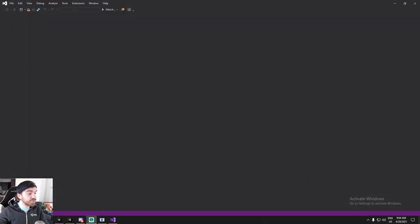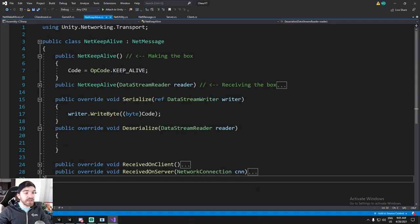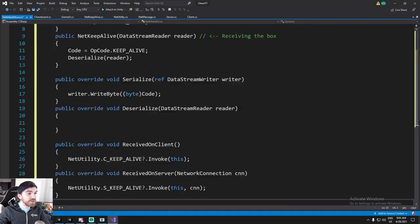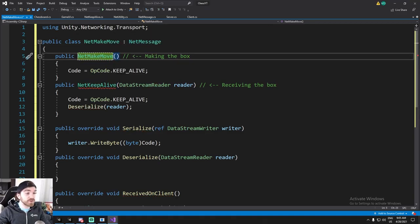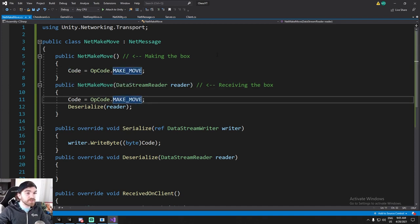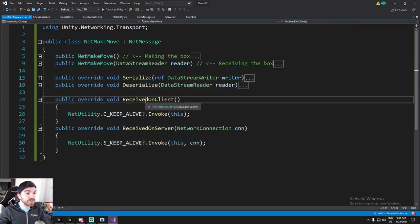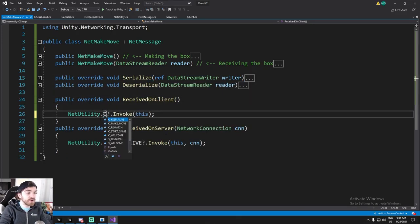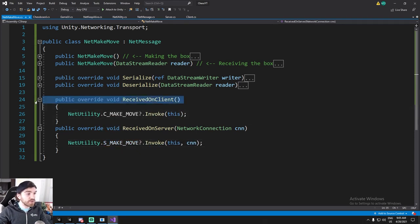We'll go inside and copy over an existing net message to be a little bit more efficient. We change it to 'net make move', inherit from net message, make sure we change the name of the constructor, and make sure we change the operation code as well - that's very important. The serialization will change, and 'received on client' will be updated to call the correct events: 'c make move' and 's make move'.